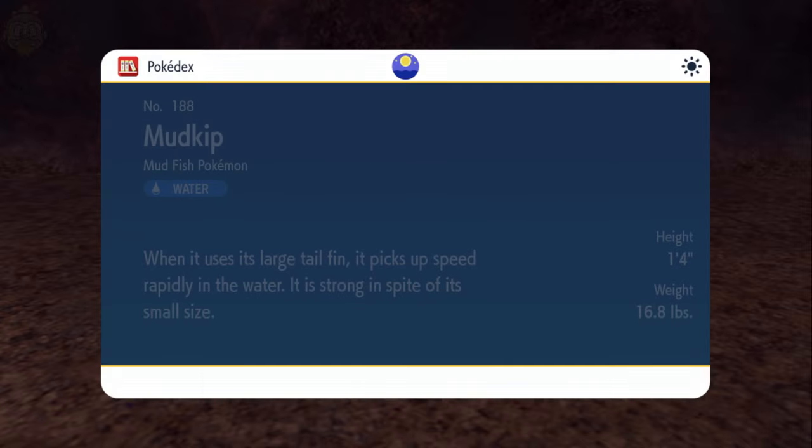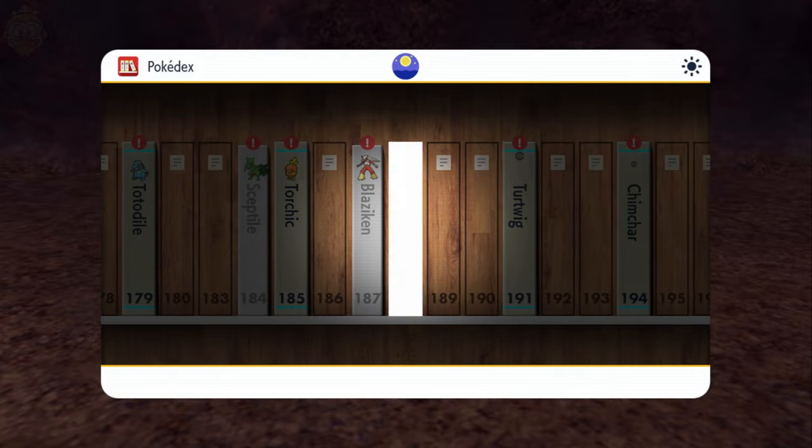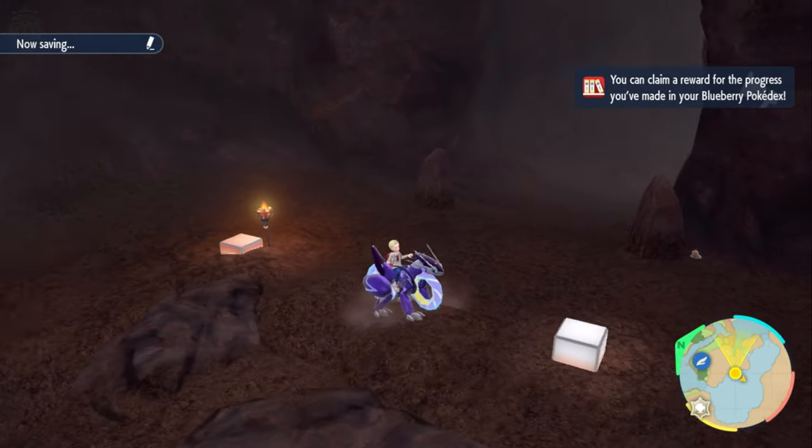Using 3,000 BP on the coastal biome, aka the beach biome, will basically unlock the ability to find Mudkip — but you still need to find one.